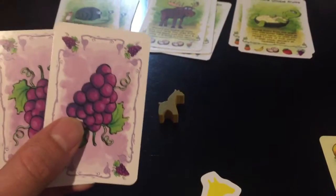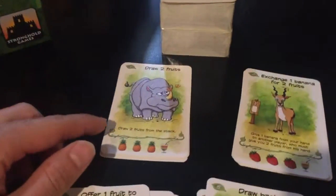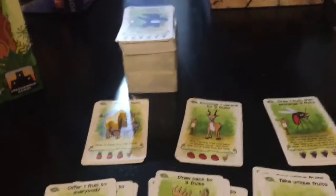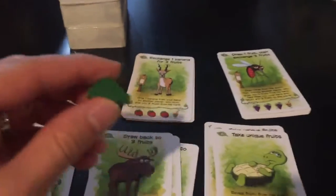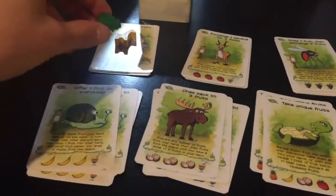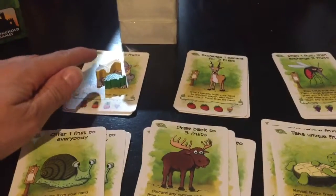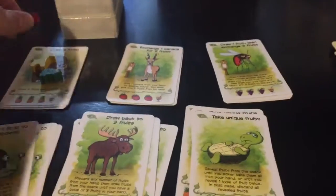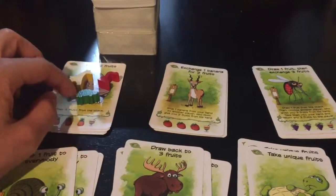You visit locations and collect more fruit. Each location has a special action. For example, this one says I can draw two fruits from the stack — so I draw a coconut and a grape. The next player can choose to go to any location they like, but if they visit a location where there is already an animal, before they do the action they need to pay each animal there one fruit card from their hand.